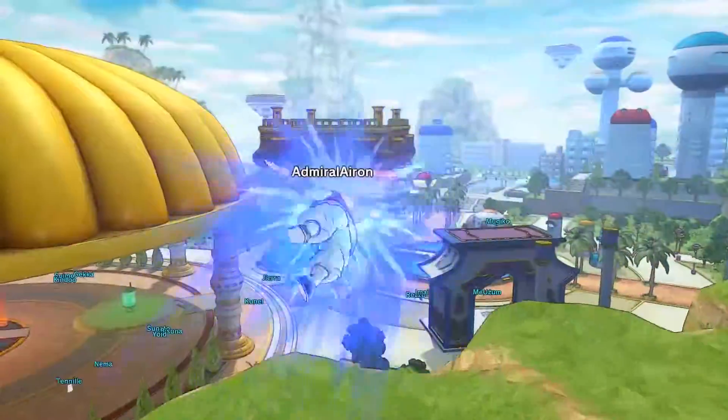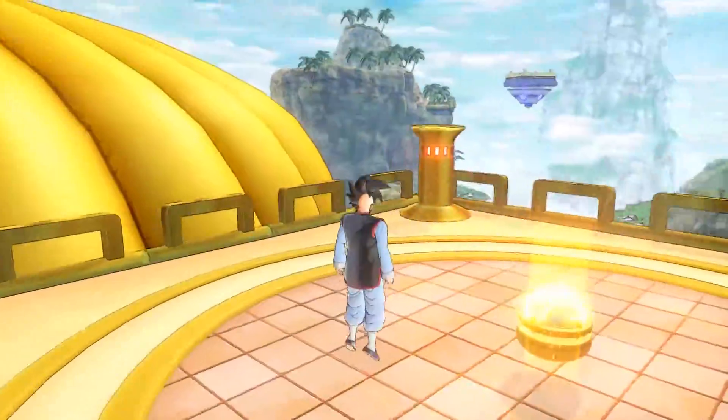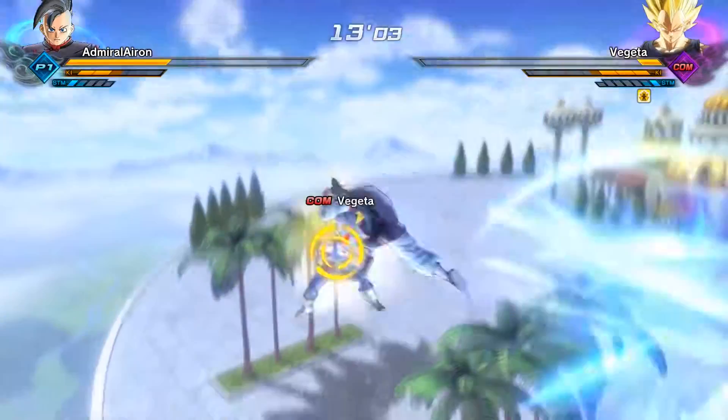Welcome my friends, Admiral Airon here and today I'm gonna talk about how to unlock the Super Saiyan transformation in Dragon Ball Xenoverse 2. You need to teleport to the Capsule Corporation. After that you are looking for this quest: Sparring with Vegeta Intermediate.